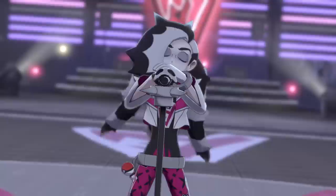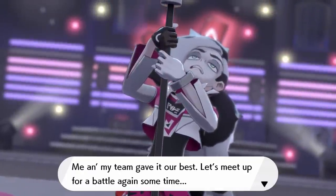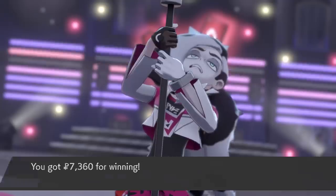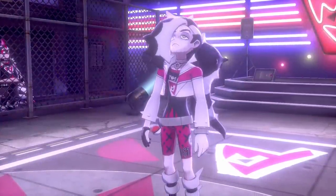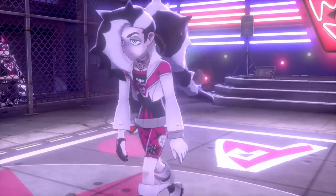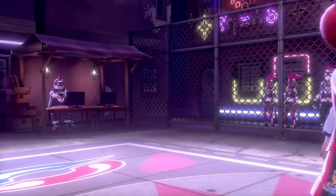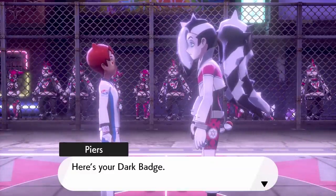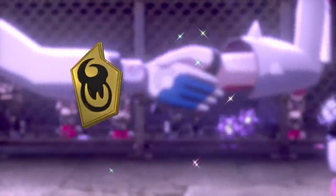We're gonna go for our Play Rough, and that is gonna destroy this Skuntank even if it's not super effective. The Aftermath will do a little damage, but that's about the only damage Piers is gonna get on Nightcrawler. We've taken him down! Piers calls out: 'Shout it out loud, Grimmsnarl! Me and my team gave it our best! Let's meet up for battle again sometime!' Should've had the mic drop there. I'm glad we were able to battle. This dude is devastated right now — depressed. But hey, at least he's gonna shake on it. Here's your Dark Badge! Despite the dark and depression, Piers gives us the Dark Badge!